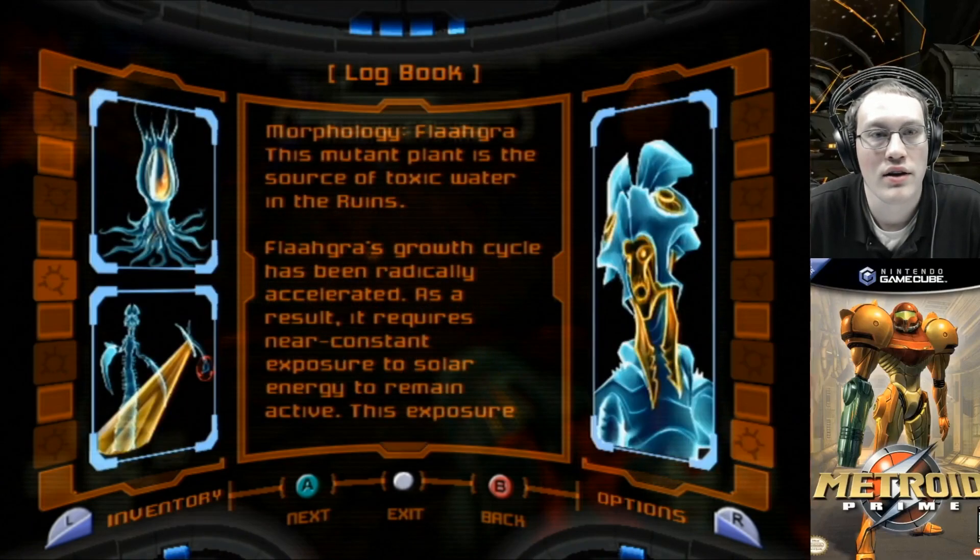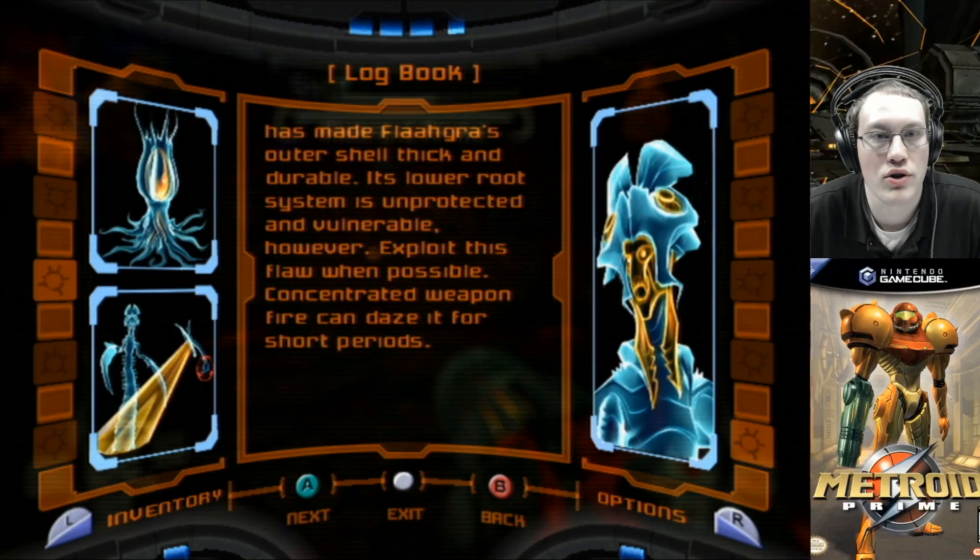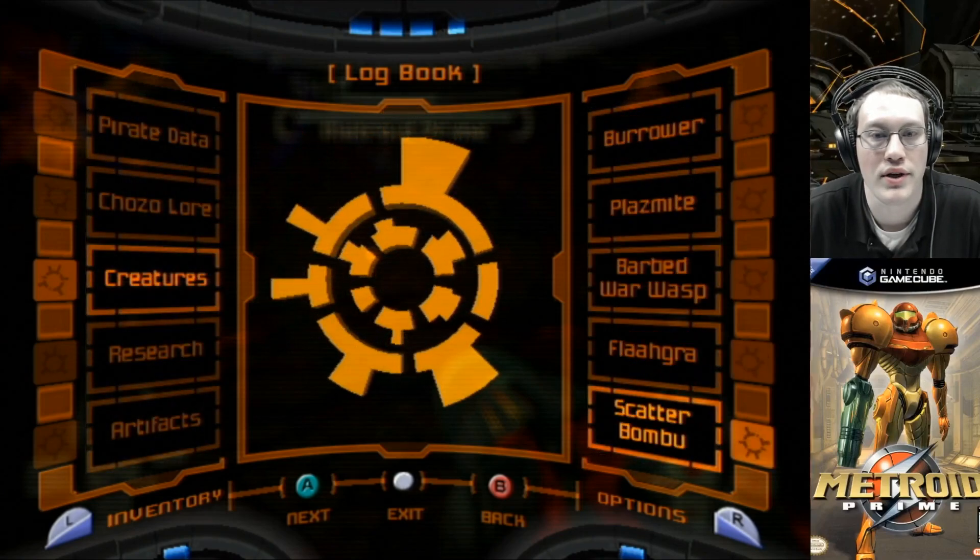Flagra: this mutant plant is the source of toxic water in the ruins. Flagra's growth cycle has been radically accelerated. As a result, it requires near-constant exposure to solar energy to remain active. This exposure has made Flagra's outer shell thick and durable. Its lower root system is unprotected and vulnerable, however. Exploit this flaw when possible. Concentrated weapon fire can daze it for short periods.